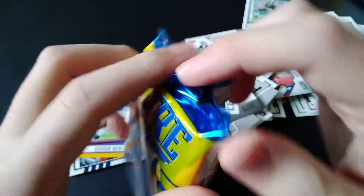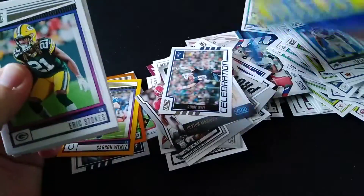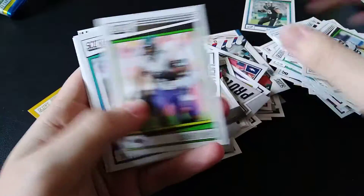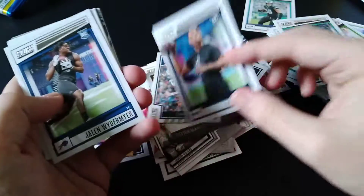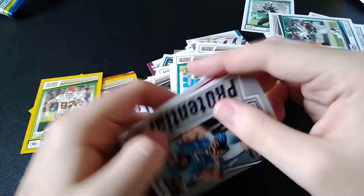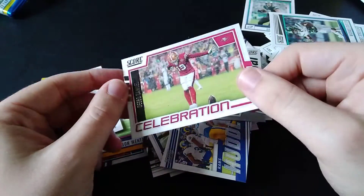All right, so last pack. This should be our memorabilia card if we got one. Just because it says exclusive blaster memorabilia does not mean we're guaranteed one — usually it's on average. Eric Stokes, Taysom Hill, Xavier Rhodes, Steve Young, Patrick Mahomes, Tyler Lockett, Trayvon Burks, Odel Beckham Jr., Dak Prescott, Jacoby Myers, Michael Strand, Michael Carter, Caleb Eleby, Jalen Wydermyer, Perrion Winfrey, Evan Neal, Jason Williams. Gold scorecard Travis Kelce. No Huddle Rams. Potential Sam Howell. Throwbacks. Aidan Hutchinson. Final card — Celebrations Deebo Samuel.